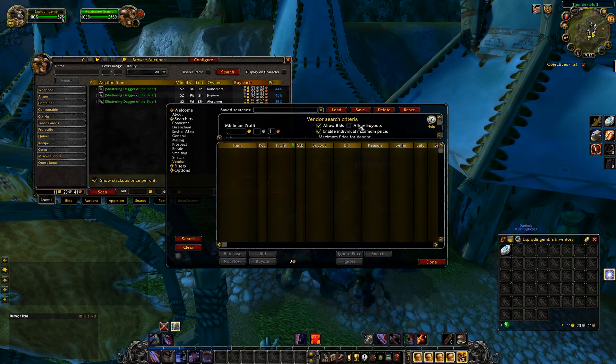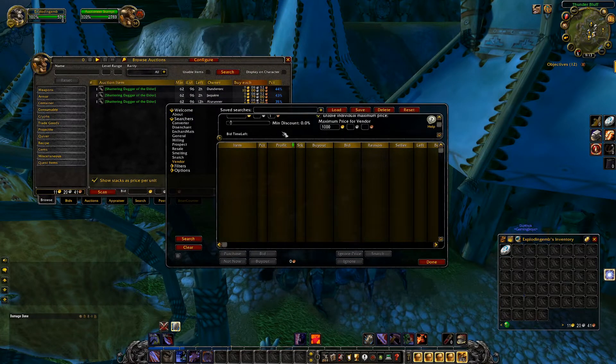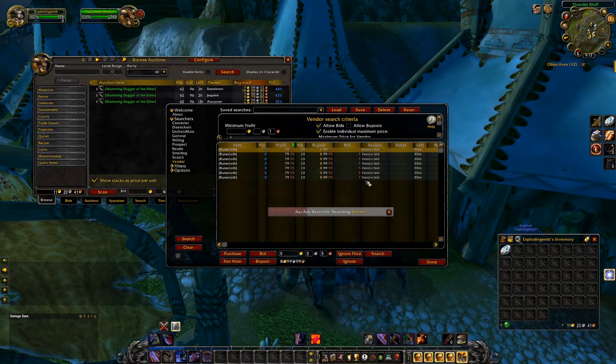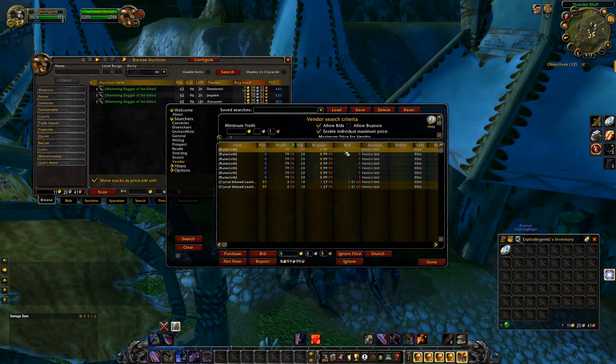Now let's take a look at bids. What we want to do is unselect buyout and select 'allow bids.' We'll expand this. I usually set it to less than 30 minutes if I want quick bids, and as you can see here we have a list — it's not a huge list, but these are all the auctions that are ending within 30 minutes.